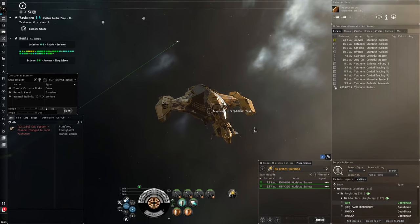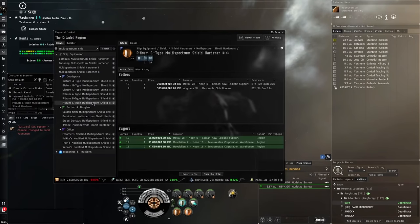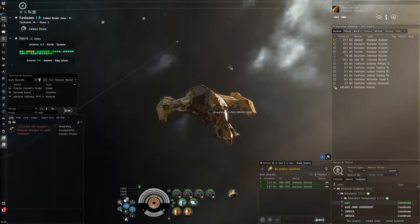The drops from DED sites are expensive not because the sites are particularly hard — most alphas can easily run them. The difficulty is just in finding them. You don't always get an escalation from anomalies; they're quite rare, and they're not easy to find as cosmic signatures either. The drops can also sometimes be quite poor — sometimes you get good faction modules, sometimes hardly anything. It's very RNG dependent, which is why it's at number five.